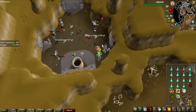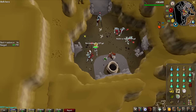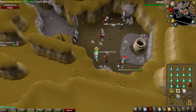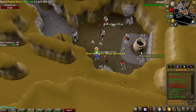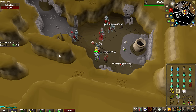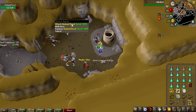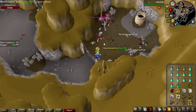Another thing worth mentioning — you actually get pages from killing these monsters, and they can be stacked up. You can get these from all the monsters inside this dungeon. There's a mini quest called In Search of Knowledge — if you get all the pages, I think there are three, you complete the quest and get a 10,000 experience lamp. I might as well do that while I'm here.